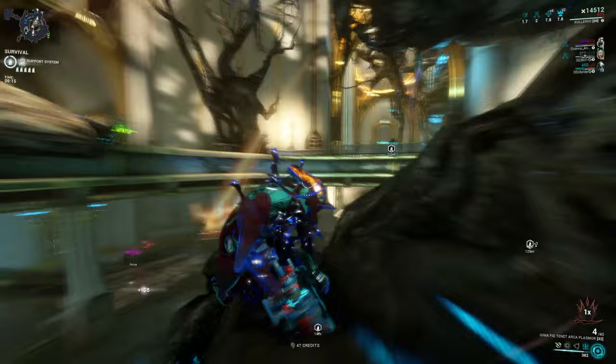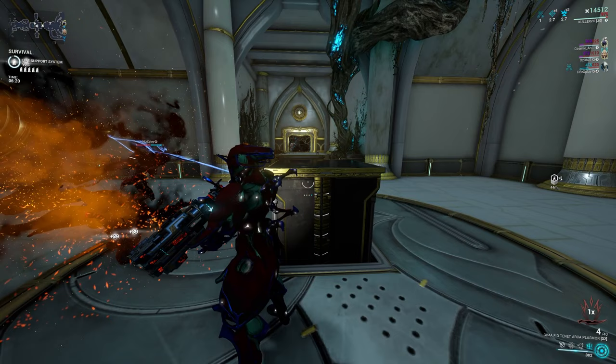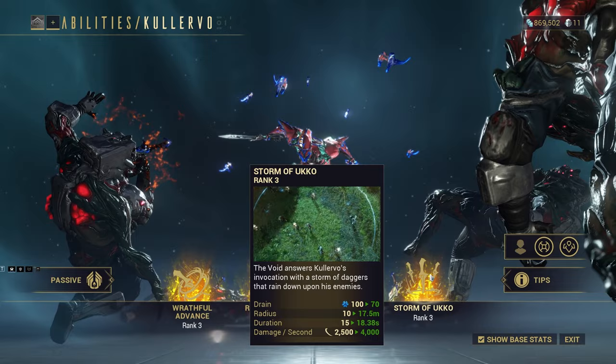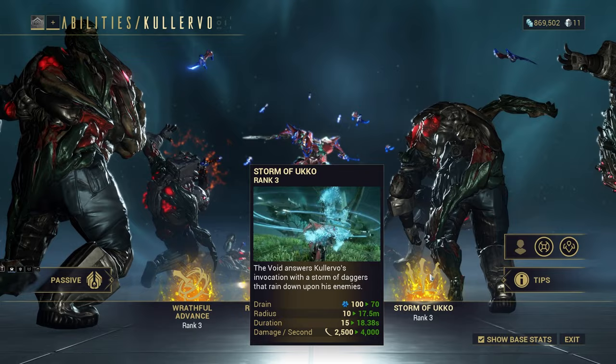Last but certainly not least, Storm of Ukko — his ability which rains knives from the sky. I know in-game it says daggers, but knives are funnier. It rains knives, which is essentially just free damage at a pretty high cost. They do slash crits, so I can't complain about the cost. All of his kit is really cool — he's definitely a great Warframe.